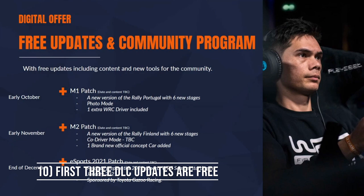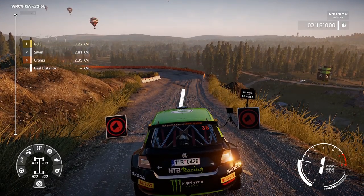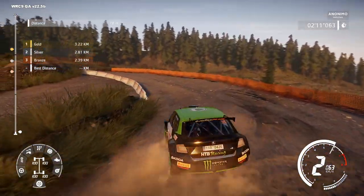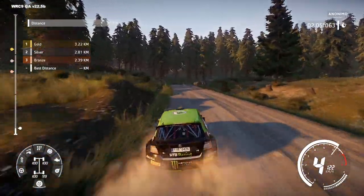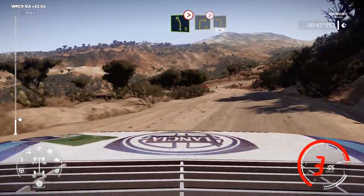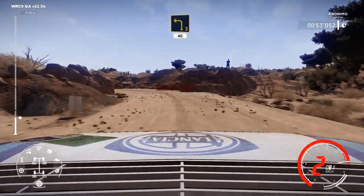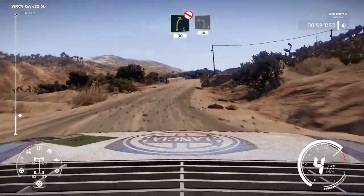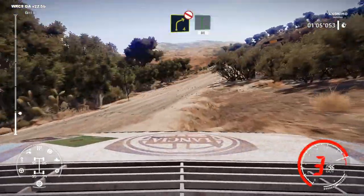In addition to the new stages, WRC 9 will also get three major updates before 2020 is finished — all for free — including more cars, rallies, stages and challenges. The M1 update, arriving in early October, includes six new stages of Rally Portugal, photo mode and one extra WRC driver. The M2 update in early November adds a new version of Rally Finland with six new stages, as well as the co-driver mode and one brand new official concept car. The end of December will see the eSports patch in preparation for the WRC 9 eSports 2021 competition, which starts in January 2021 and is sponsored by Toyota Gazoo Racing.